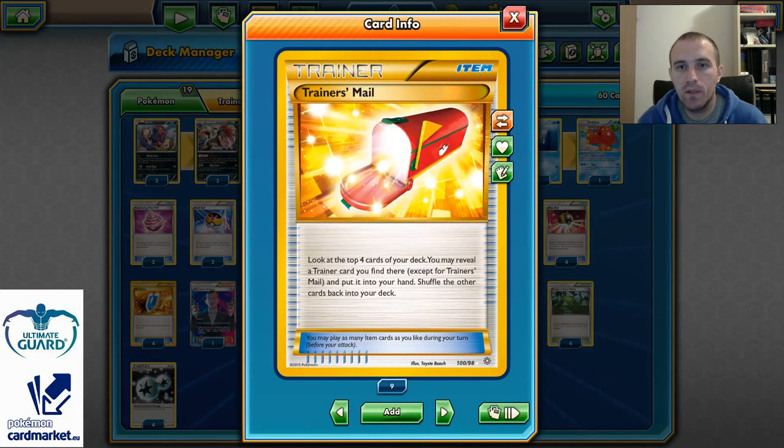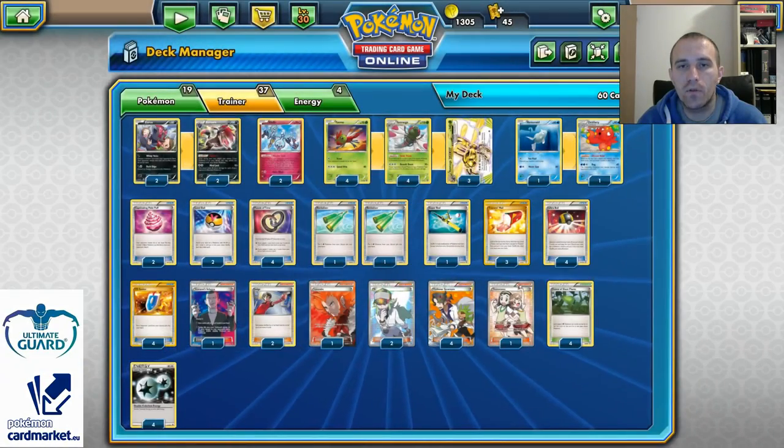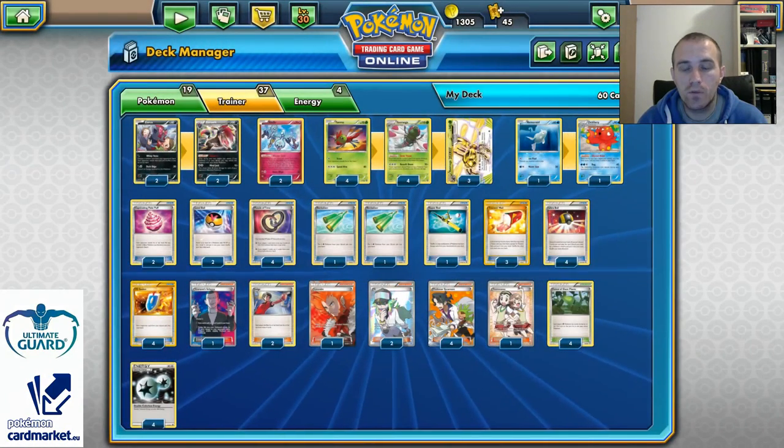Three copies of Trainer's Mail for consistency so we can find Supporter cards, Ultra Ball, or anything we might need. Four copies of Ultra Ball to search for Zorark, Yanmega, and Yanmega Break. And 4 VS Seekers, of course, if we want a competitive deck.